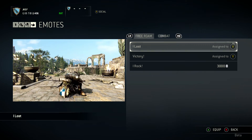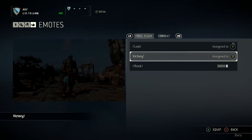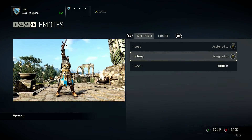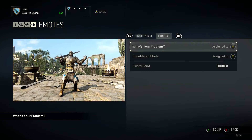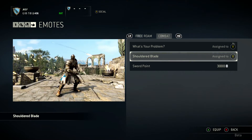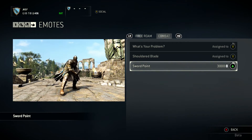Here we have the emotes. The first one is 'I Lost' — obviously you get very angry and depressed and just feel the need to hit the floor. The second one is 'Victory', where you can swing your sword in the air like you just don't care. One to buy with in-game currency is 'I Rock', which is quite a boastful one — I'll be using that against Ben and Rick a lot. Then we have Combat Emotes: 'What's Your Problem?', 'Shoulder Blade 2' which is more of a For Honor-type thing, and 'Sword Point'. They're just a little bit of fun — not really important for the game, but each class has unique ones, so it's quite cool.